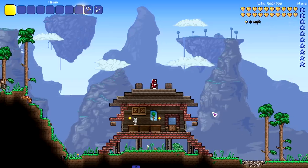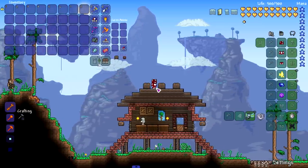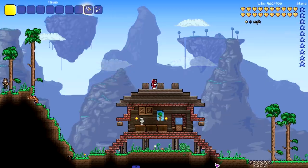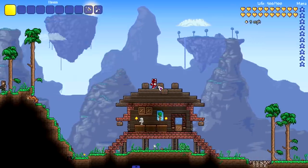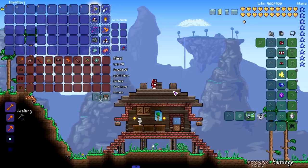Instead we're checking out a little mod I saw on the mod forum that looked really cool. The mod is called the Extra Gunslinger Gear mod. It adds in extra gunslinger stuff, so if you want to play a ranger, this will help out a lot. Little mods like this make me happy. We're gonna start with the middle section which has accessories and armor.